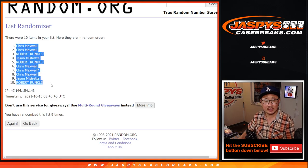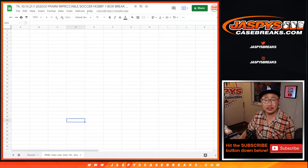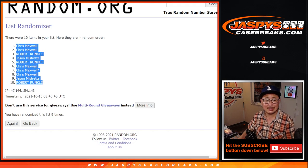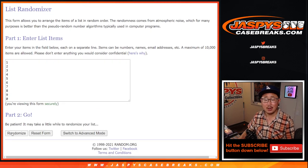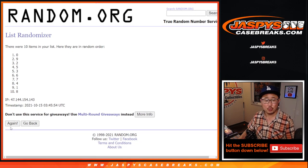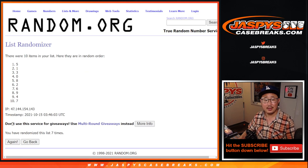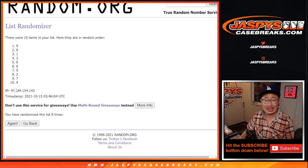We got Chris down to Robert after nine. Then counting again: one, two, three, four, five, six, seven, eight, and the ninth and final time. After nine, we've got nine down to seven.